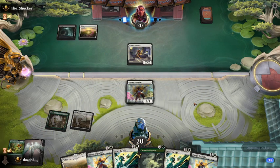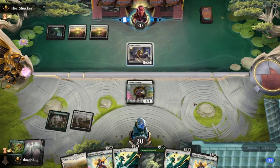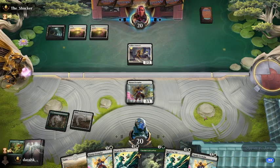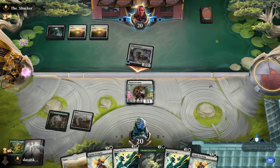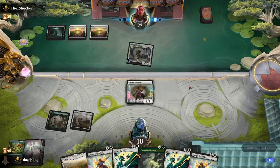We could be... potentially attacking with a 5/4 creature on turn 4. We'll not block — we've got a plan. It would be nice if it gave Vigilance or something as well, but what are you going to do?